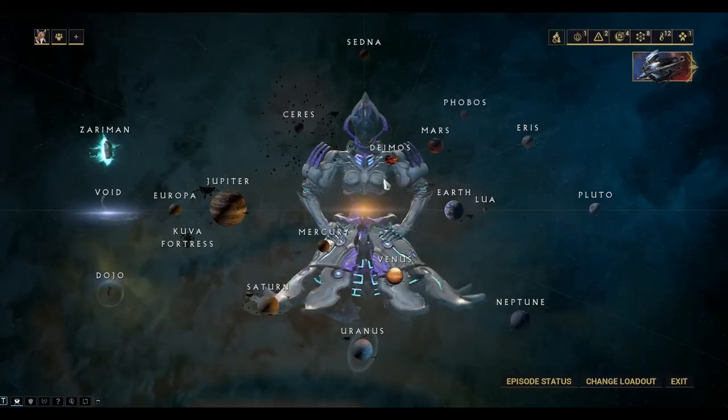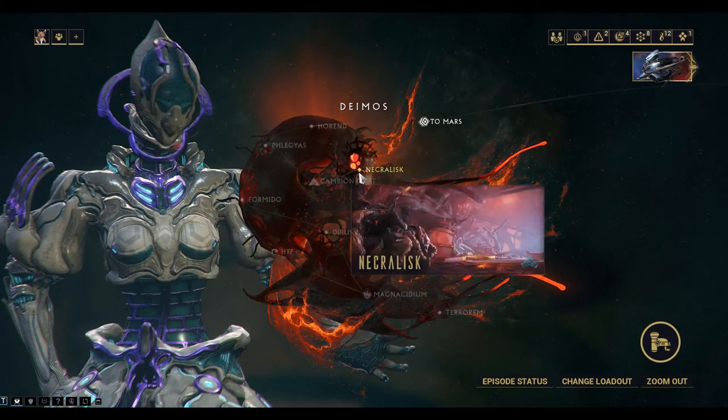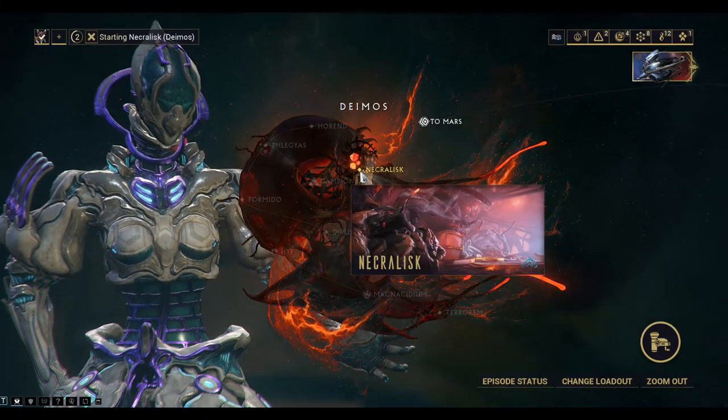Hi everybody, we're playing Warframe and today we're going to have a look at the Helminth segment, which you can equip in your ship. You can get this from Deimos and the Necralisk. Let's go and take a look.